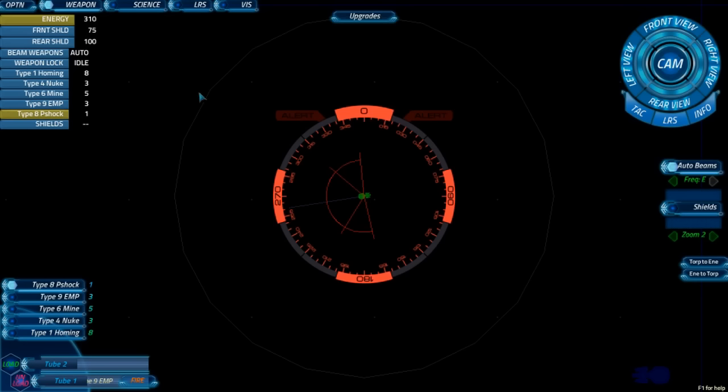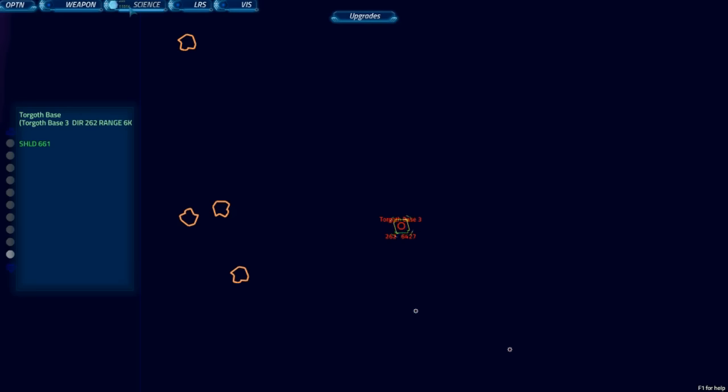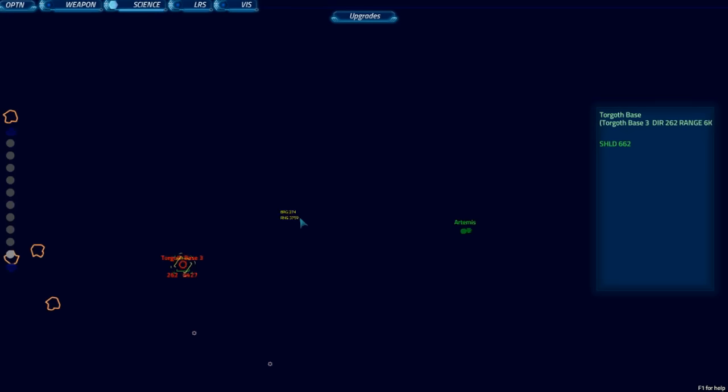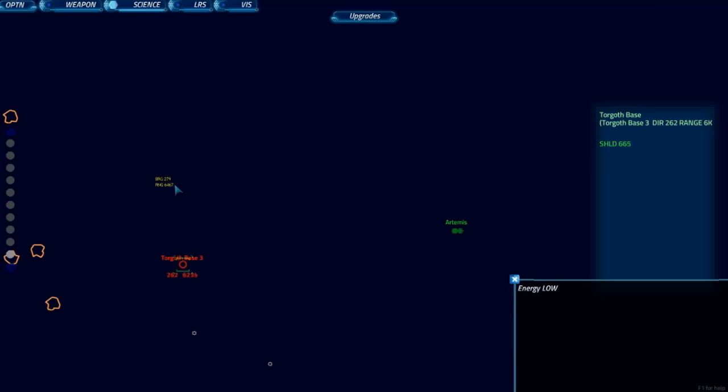Hey, can we EMP this guy? Which guy? The base. Shields are almost completely up. Her energy's low. I'm closing in on the base — we can have one more extended exchange. Her shields are up to 669. What weapons do you want in the tubes? We've got an EMP in there. Can you fire it at the Torgoth base?